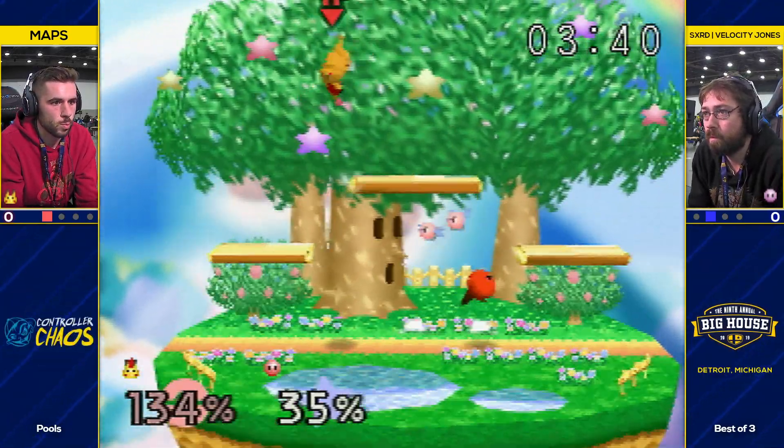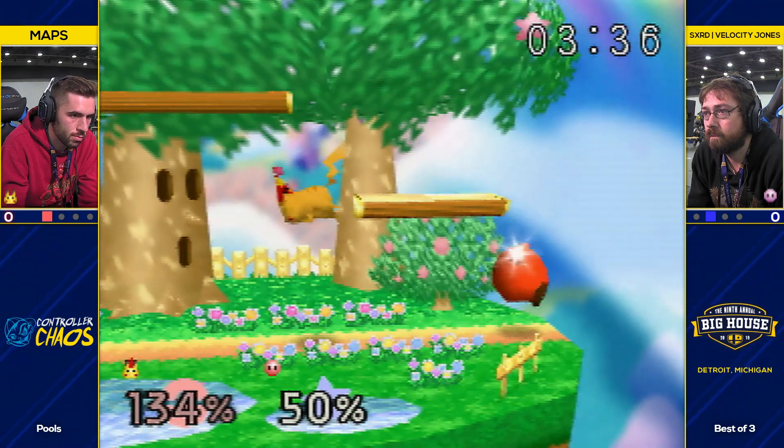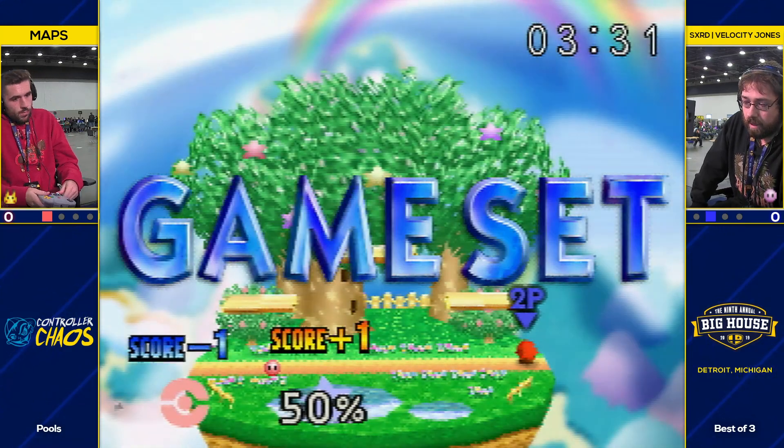Weak up tilt — the strong one, I think, would have done it if he had to land it on that platform. Got the grab. Mavs knew it. At the end there, Mavs was starting to get nervous — he was jumping at them a lot, just running into things. He got anti-aired like every time. Velocity Jones: the anti-air master.